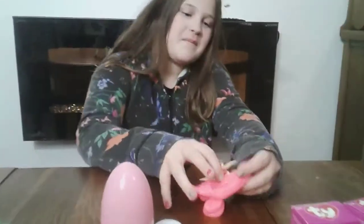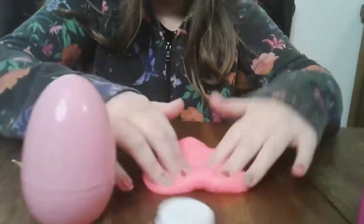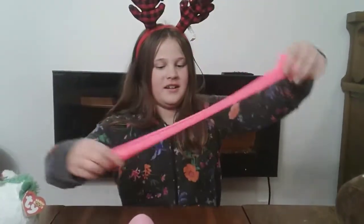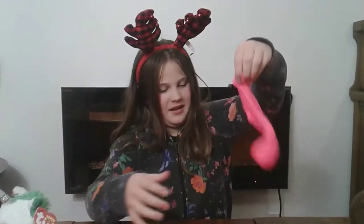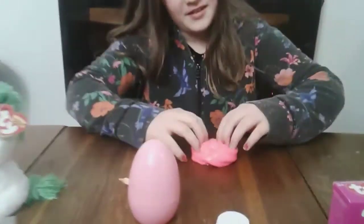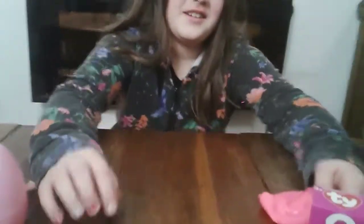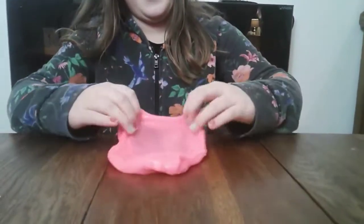So what do you think of this slime, Callie? It's okay. It doesn't click as well. But it's stretchy, right? Yeah. So stretch it out — let's see. So it is stretchy. Can you make a bubble with it? Let me try. Oh, I can make a slime swirl! Let's see if we can make a bubble with it — it can make bubbles. Look at that.